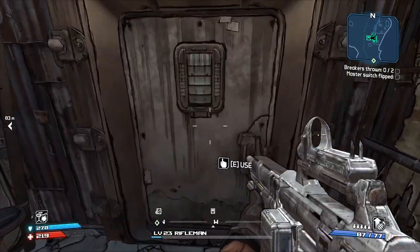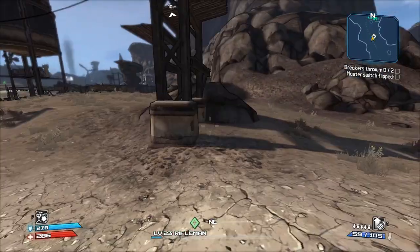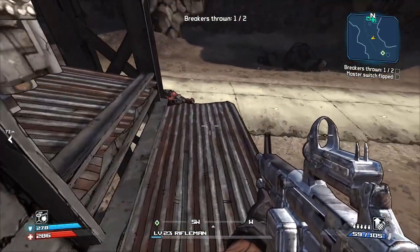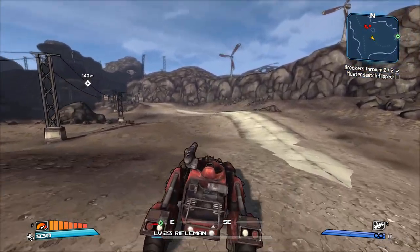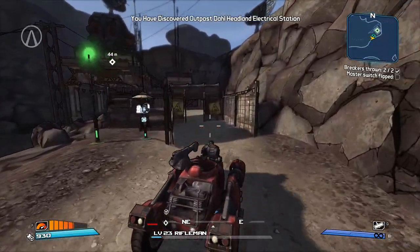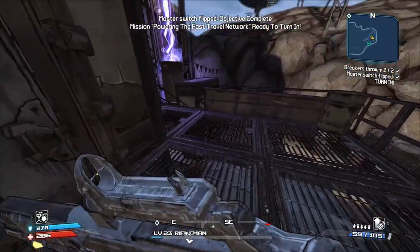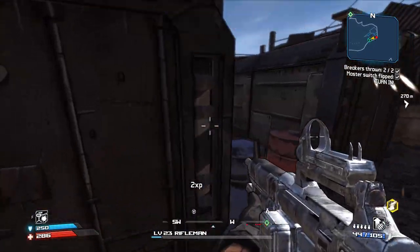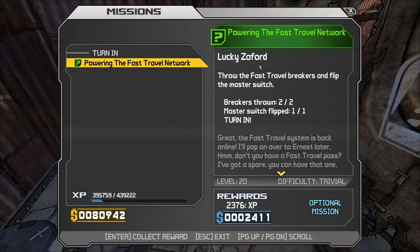Let's go power up the fast travel now. First one's right here — almost went right by it. It's kind of a bummer that you have to wait until this point in the game to get fast travel enabled; you're like a third of the way in. There are no enemies here — there's usually a bunch of people here. I guess they decided to come to work late. Also, if you didn't know, this is Lucky Zafford — they developed a whole quest line around the rivalry between Scooter and Lucky.